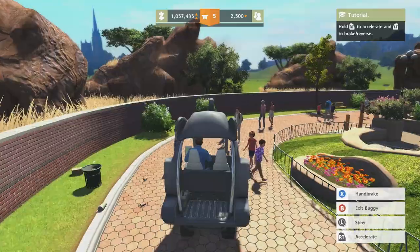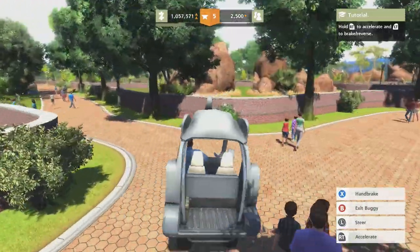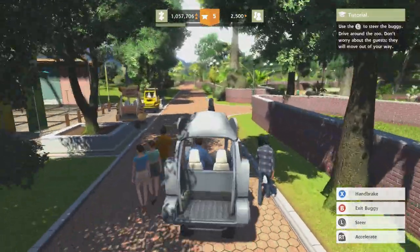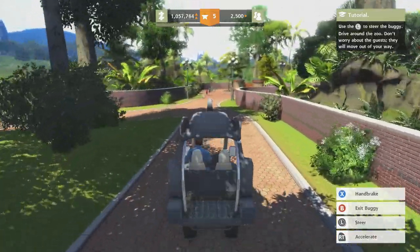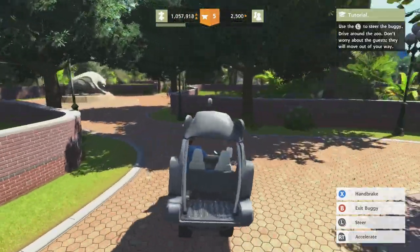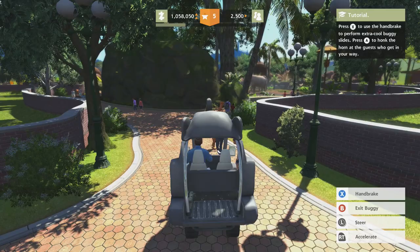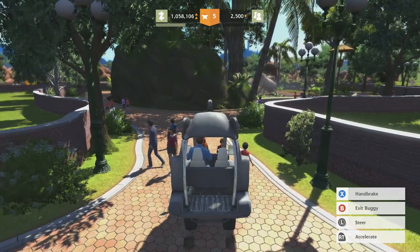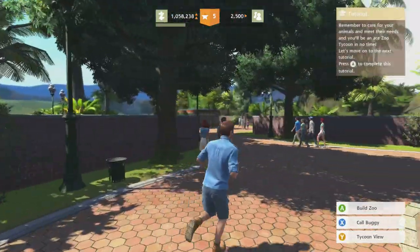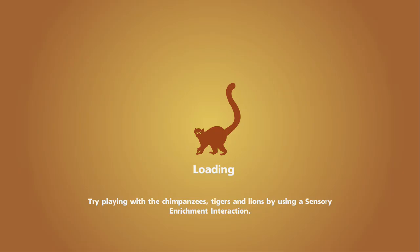Alright, got rid of that already. It's kind of obvious that the guests will move out of the way, by the way. I don't know why I did this tutorial again. Whatever — let's go back to the main menu, I guess.